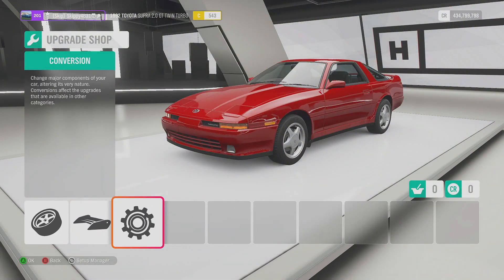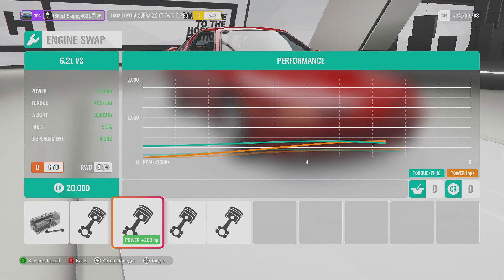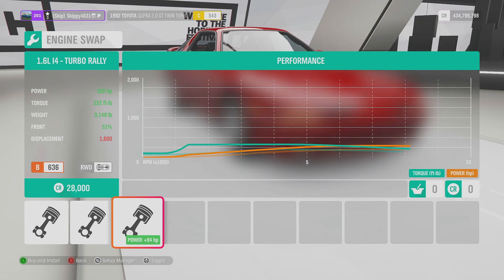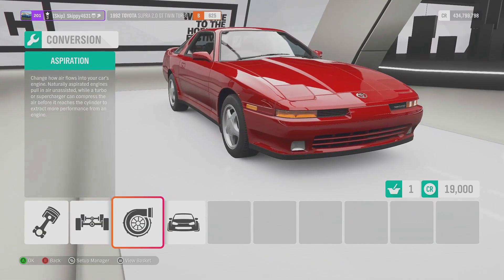The good old upgrade shop. We'll hop on over to engine conversions first because we are running an asthmatic 2 litre twin turbo 206 horsepower engine, which I don't know how they got so little horsepower from two turbos - this baffles me slightly. We can swap in a 3 litre inline six twin turbo from the 1998 Toyota Supra - that is the 2JZ. We can swap in a 6.2 litre V8; if you want to go racing I would suggest using this one. We've also got a 2.6 litre inline six twin turbo - I'm sure that's the RB26. And then we've got a 1.6 litre inline four turbo rally. We are going to straight swap in the 3 litre inline six twin turbo.